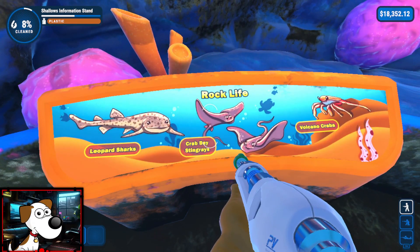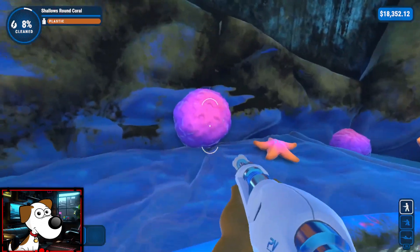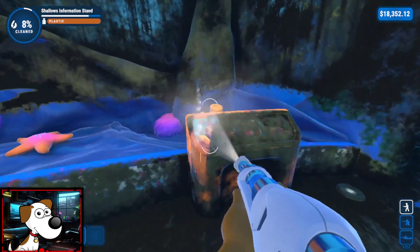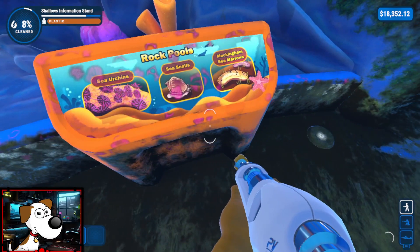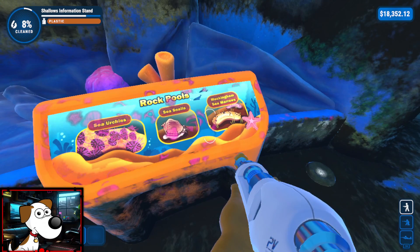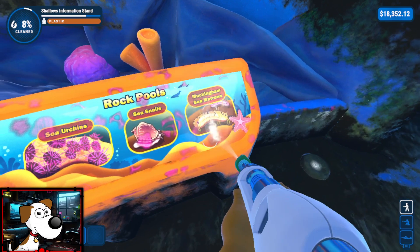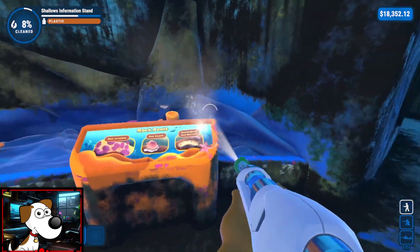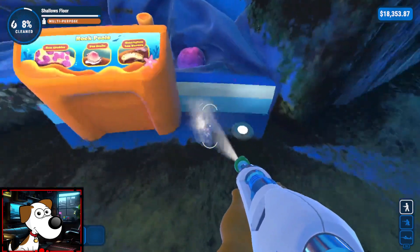Got leopard shark, crab-based stingrays, volcano crabs. So I assume these are just for display - these are plastic or whatever. And then they rescued these guys. Sea urchins, sea snails, sea morrows or sea cucumbers. So that's what they look like - the goo that we were cleaning off of the submarine in the next job. We're already learning so much and we're only in the first room of the aquarium.